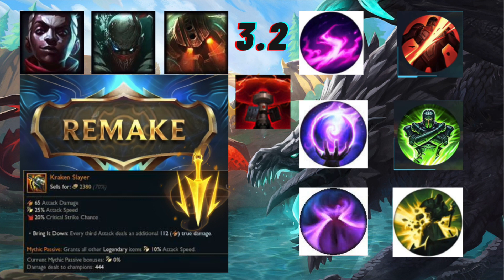Something I want to talk about quickly as a preface to discussing the minor runes is that in PC, the majority of runes have some form of scaling factor. For example, Scorch and Demolish have scaling - Demolish scales with your max health or bonus health.